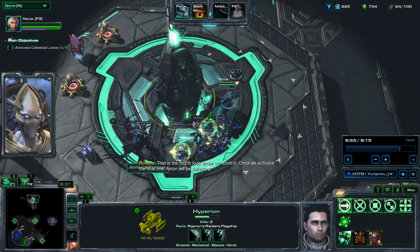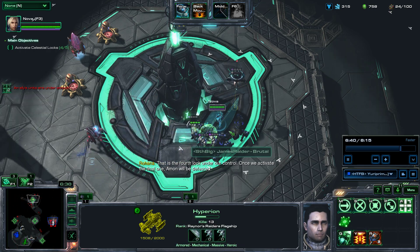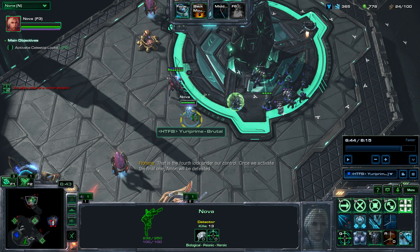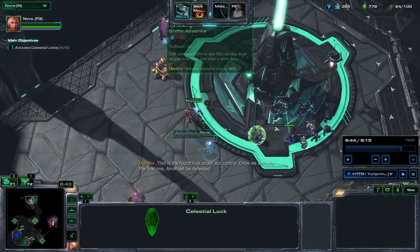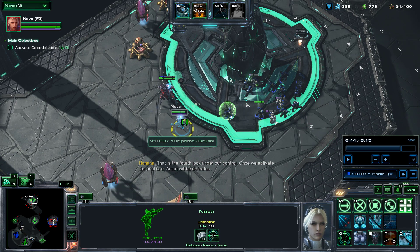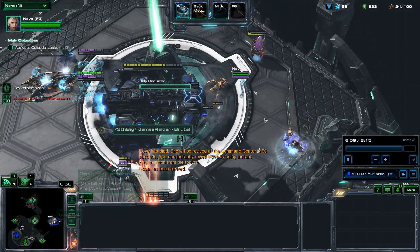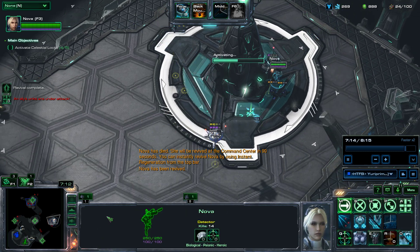Now that you have captured this lock, Raynor is clearing this area and I am going to sacrifice Nova in order to teleport her here. A quicker way to do this would be to ask your Raynor ally to help kill Nova so she can die instantly. So I'm just going to let Nova die so I can instantly summon her here — the wonders of modern technology. And that's it.